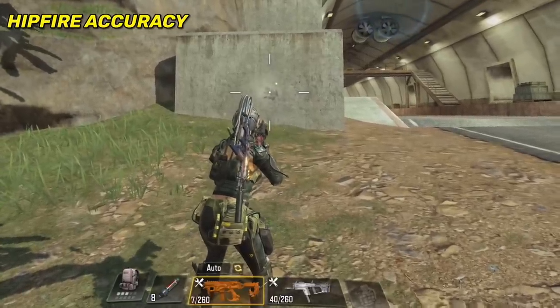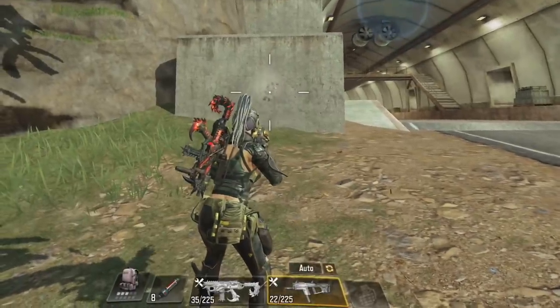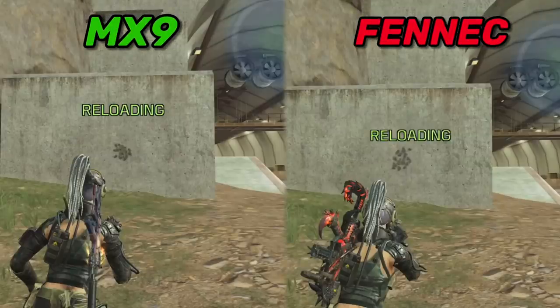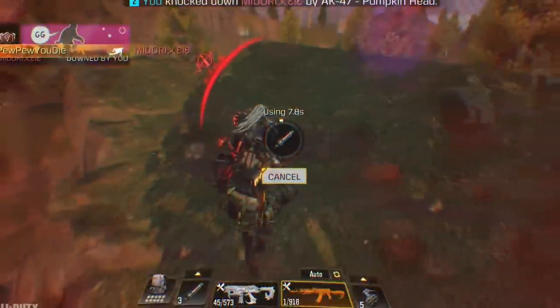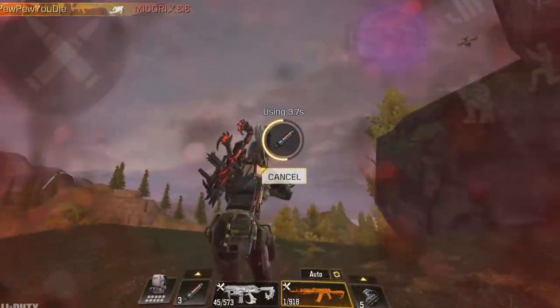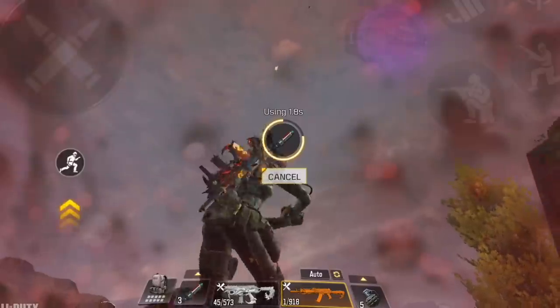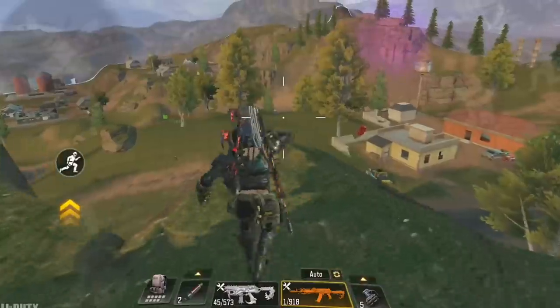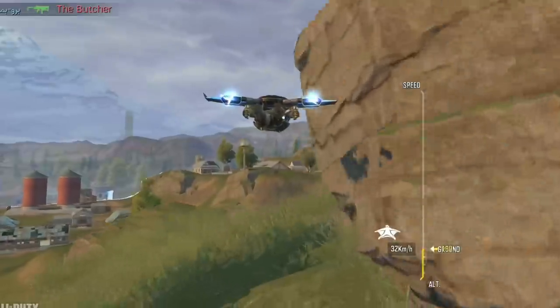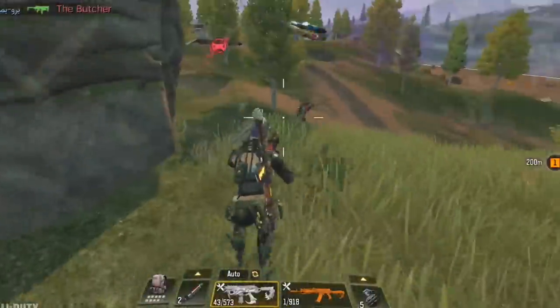The second advantage is hipfire accuracy. The MX9 has higher hipfire accuracy than the Fennec. The gunsmith build you choose obviously makes a difference, but overall the MX9 has better hipfire accuracy and is easier to control. So forget about the Fennec — the MX9 is the best close range gun in the game right now, next to top shotguns like the HS-04 and the BY-15. Now that we're done with the testing, let's move on to the gameplay.